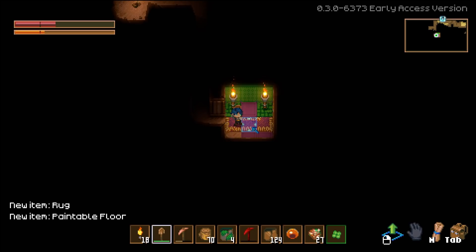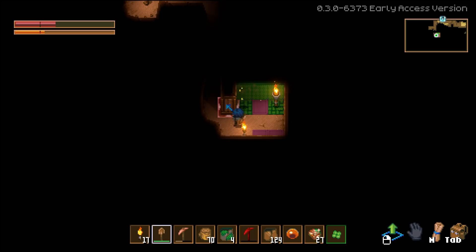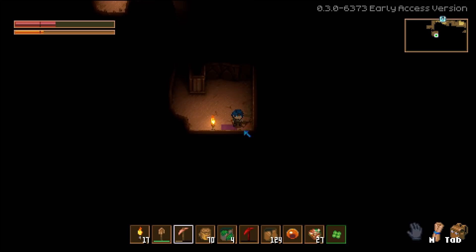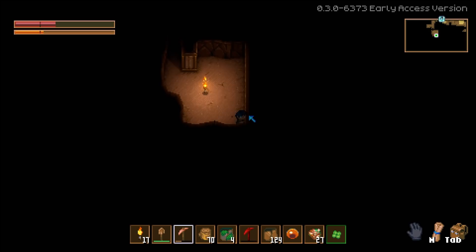I am confused. Can I just yoink the walls and floor? Looks like it. Decorative torches — all this stuff is now mine. Guess I can't mine these walls though. Paintable wall.